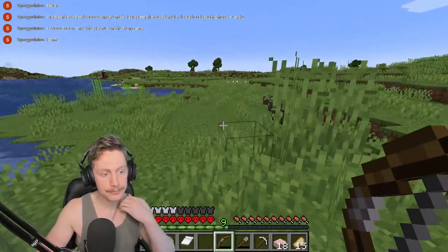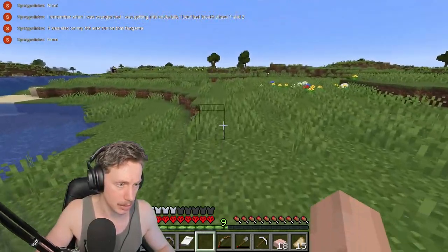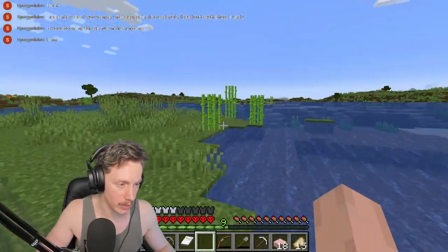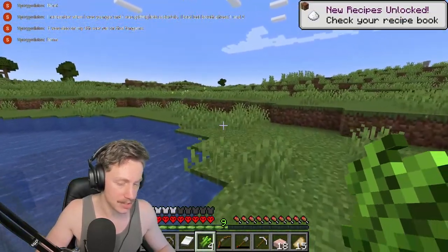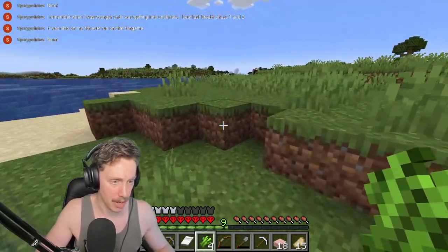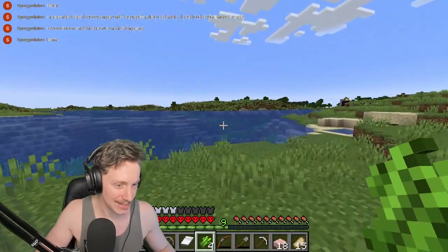Maybe setting up in this central area could be a really good idea. There's a lot of sugar cane over here too — we'll take some of that because we don't have any and it's probably better to have than not. When we start planting it, it grows like crazy. We can craft it into sugar, which we can use to make pies and stuff. Oh, it is a nether portal over there! Nice — that's good to know.